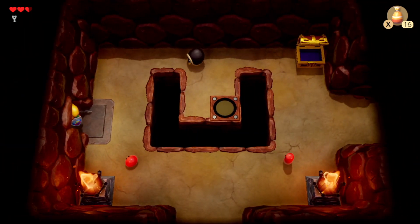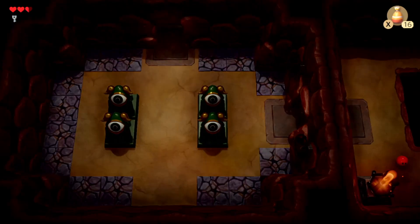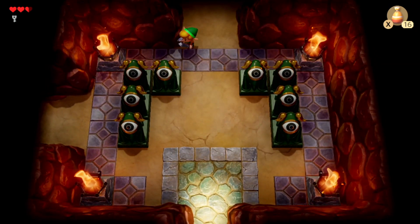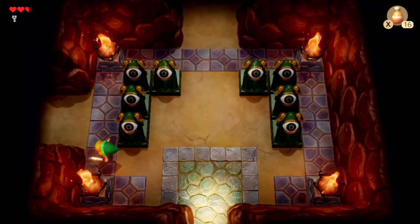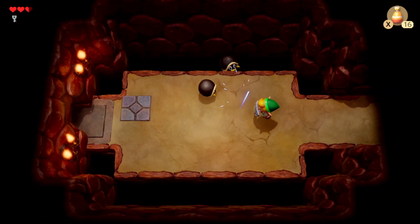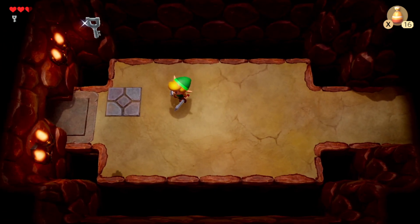These are the cracked grounds that we saw before — that's the opening area. I guess we'll head down to the bottom; there's probably something we can do down there. It's better to explore everything top to bottom, rather than just going where you feel like you want to go. That way, you have an idea of what you've already done, and you don't let yourself get lost.